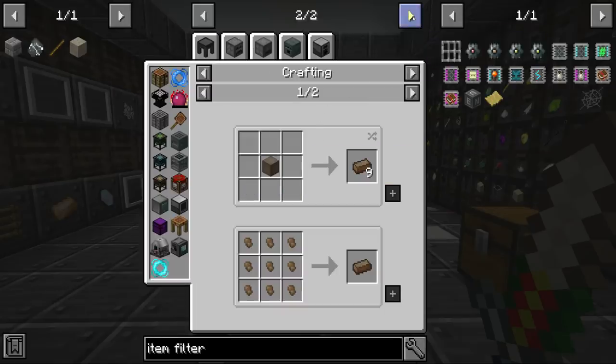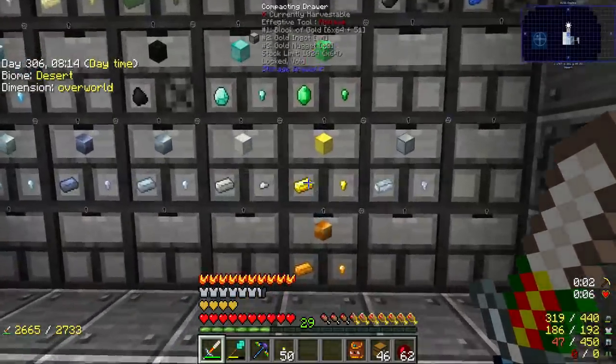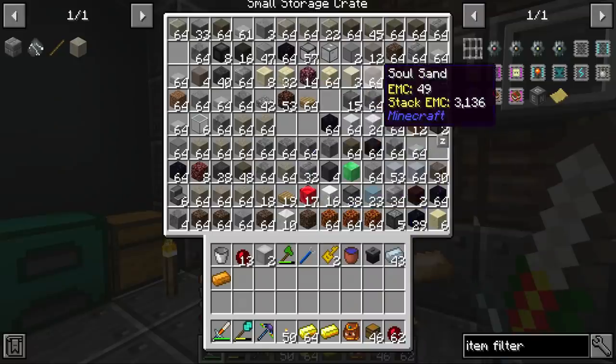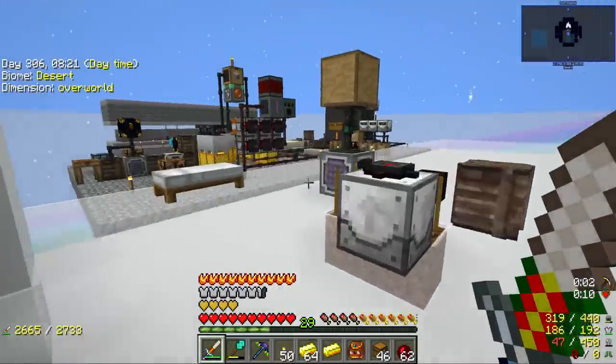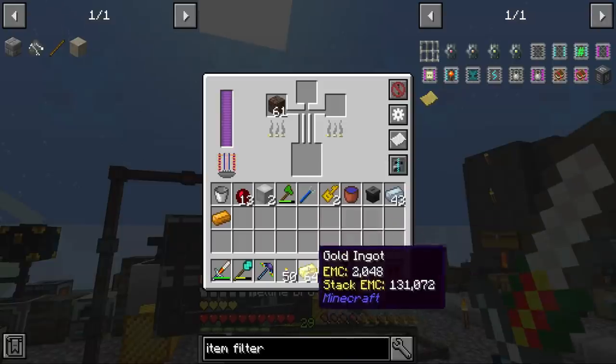Solarium is made from soul sand and gold — let's have a look, yeah, soul sand and gold. So let's start by getting a stack of gold and a stack of soul sand, and just start cooking this stuff up because we're going to need quite a bit of it by the looks of things.